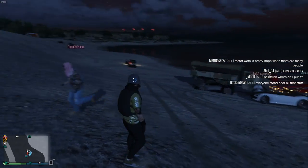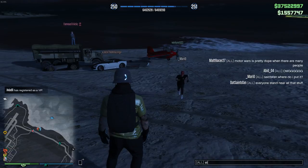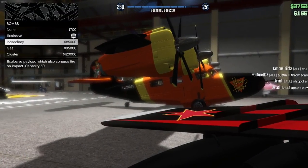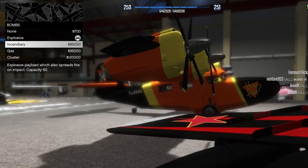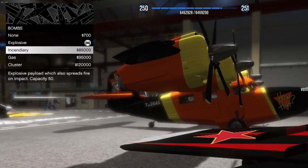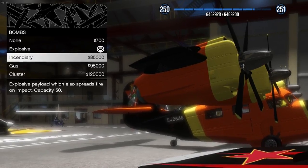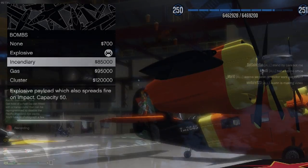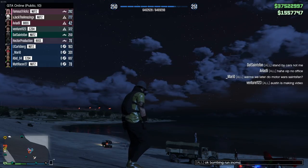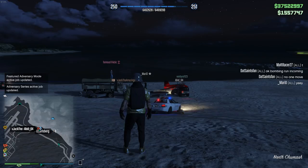Hey everyone, Saints fan back again with another Smugglers Run DLC video. Today we're going to be talking about which bomb is best. If you go into your hangar and go to the weapon section on certain planes, some of them have the bomb category with four options: explosive, incendiary, gas, and cluster bomb. To keep everything the same through these tests, we have the same plane and pilot delivering bombs to people standing on the beach, with some cars placed there to see how they react.